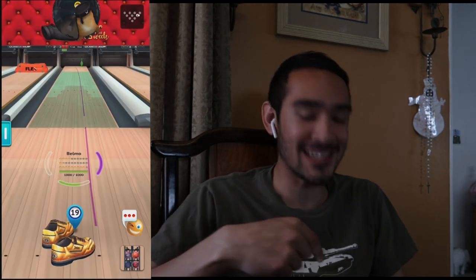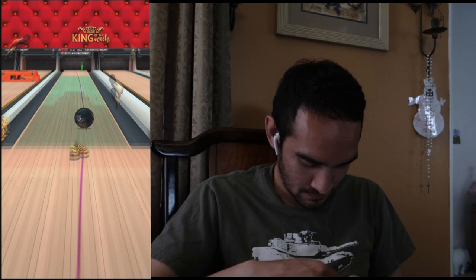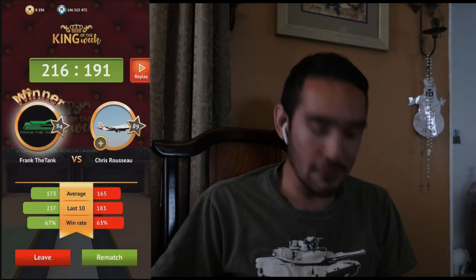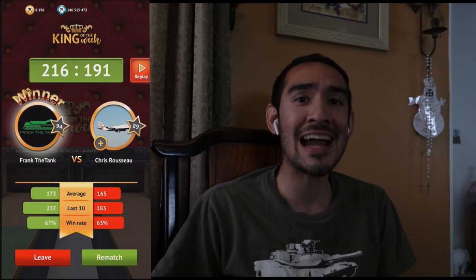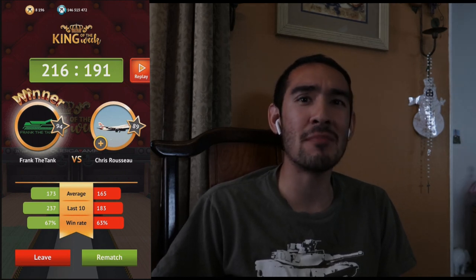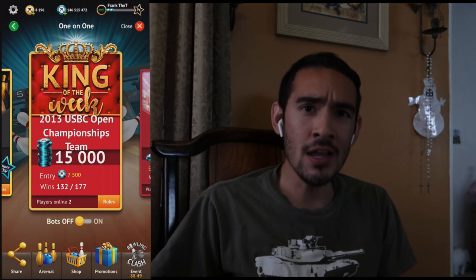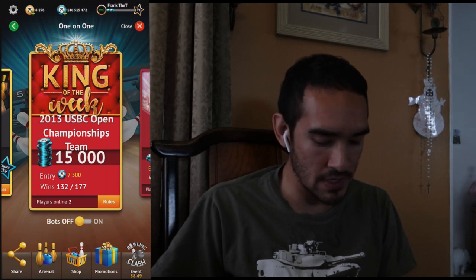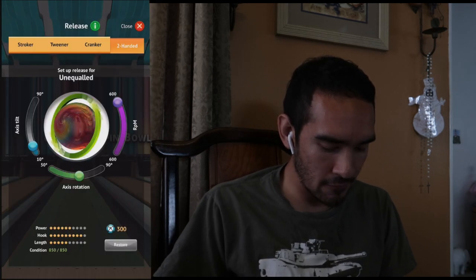I was shaky — literally like this right now, it went down to the wire. Pick up that six and we make off with a nice 216. Chris Rosu 191, I got 216 — that felt pretty intense. I'll have to look back to see what I needed to get the win. The ball isn't that difficult to use surprisingly, but on this pattern it was a little bit of a challenge. Interesting pattern — the 2013 USBC Open Championships team event. But anyway, that is the Unequaled right there for you guys.